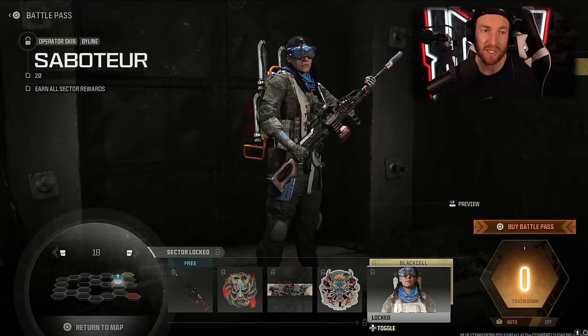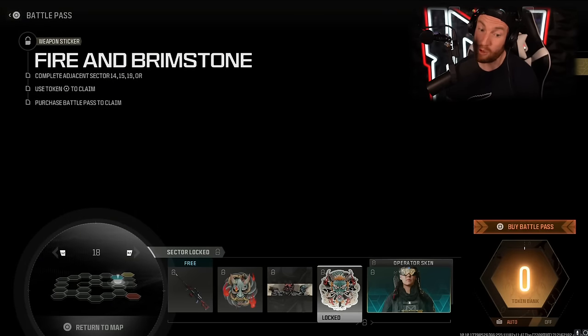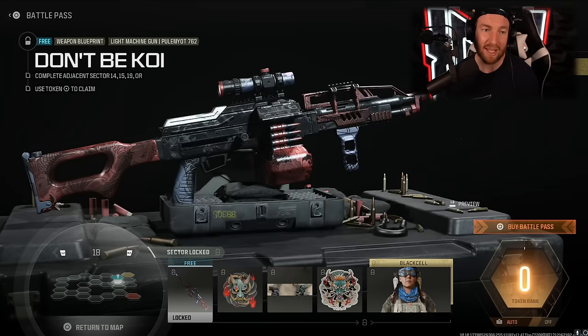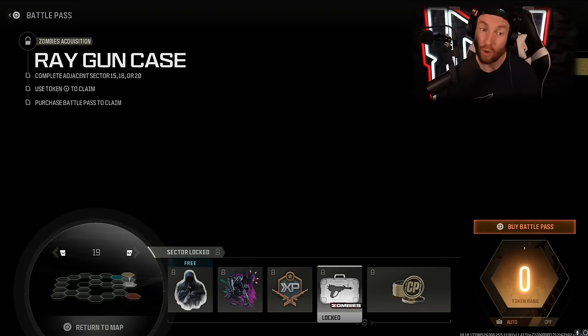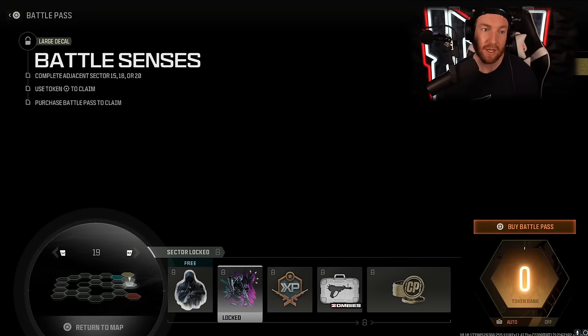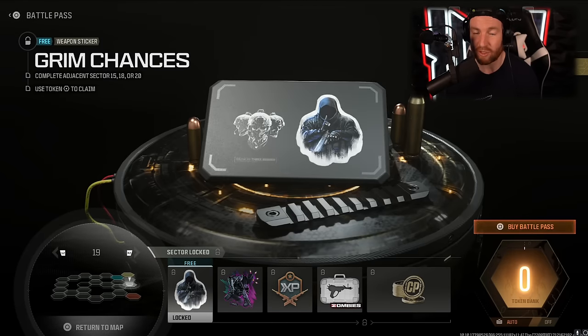Sector 18 has the Saboteur skin for Byline with its Black Cell version, more stickers, more calling cards, an Emblem, and the Don't Be Koi blueprint for the Peliumont 762. Sector 19 follows with 200 COD points, Ray Gun Cases, one hour of Double Weapon XP, the Battle Sense Large Decal, and the Grim Chances Weapon Sticker.